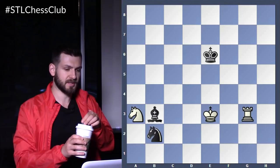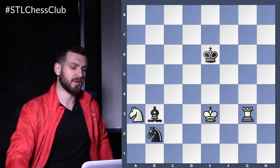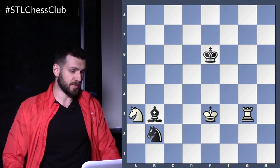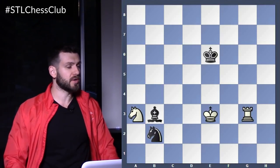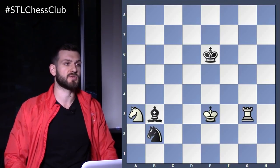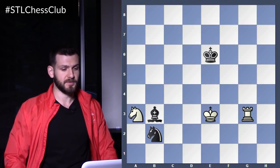Absolutely. I think that's the first thing we should start calculating. It puts the king in the center, it kind of traps the knight, attacks the bishop. We're looking for forced moves — that's how we should always start our calculation, our selection mode. So king d4 should be the first move.